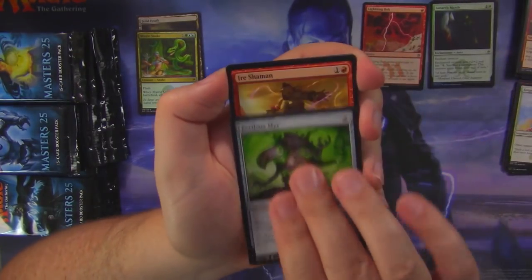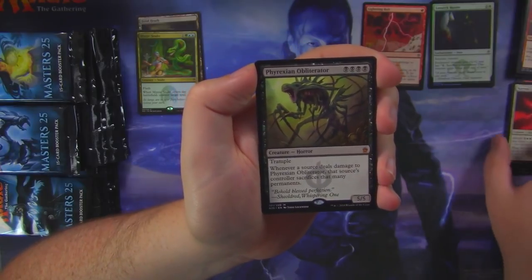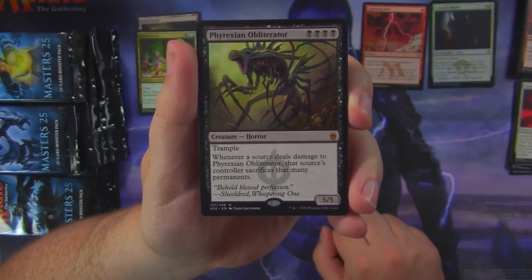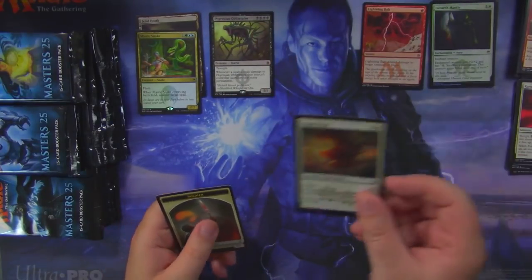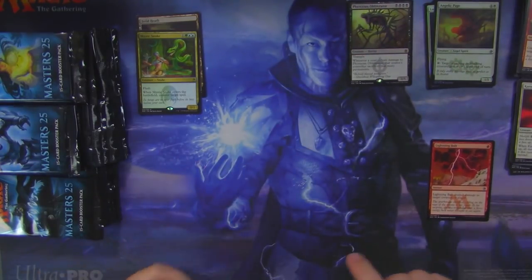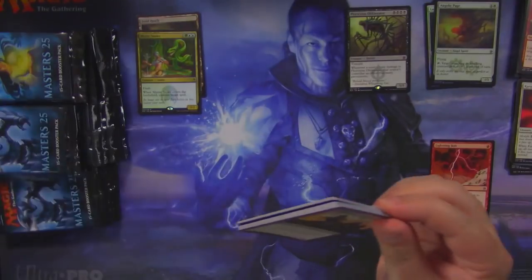Good old Perilous Mirror, Ayer Shaman, Corona's Zealot, and a Phyrexian Obliterator! I think I needed this for the completion of my set of Masters 25, so that's pretty sweet to hit. Angelic Page as my foil. So let's put our commons and uncommons down there, put our mythics here, and leave enough room for another row of rares.